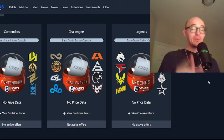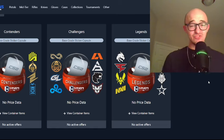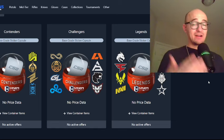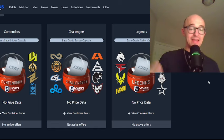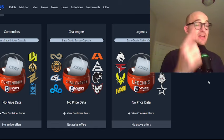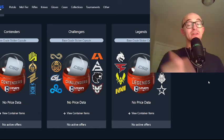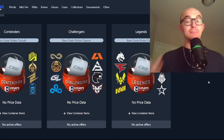Then we have the Challengers capsule, which looks like it has one single unique borderless sticker, that being SAW. Eternal Fire, ENCE, GL, Cloud9, Apex, Furia, and Heroic all already have other borderless stickers. But this capsule does have perhaps the best sticker in the entire Copenhagen collection, that being the Furia holo.